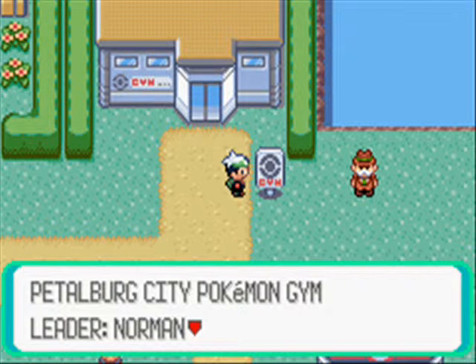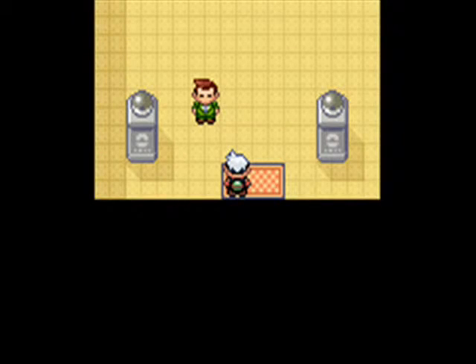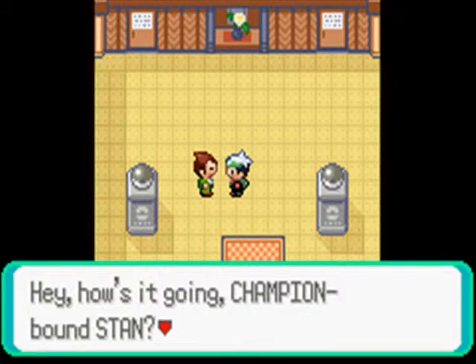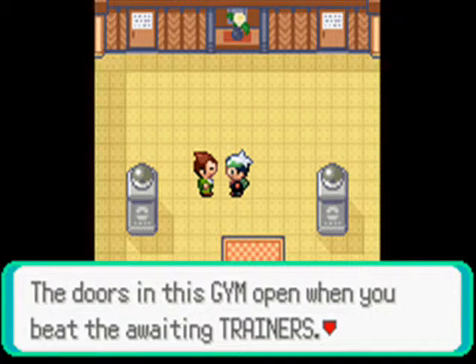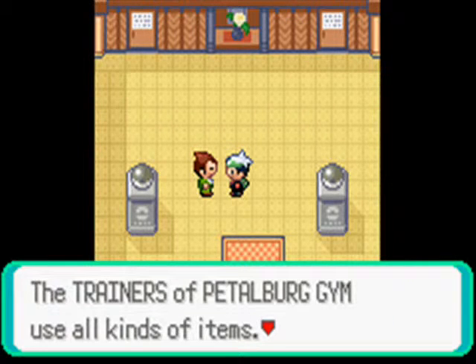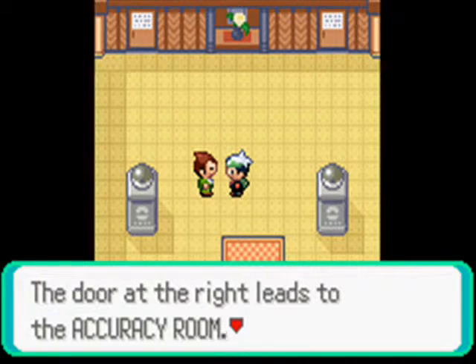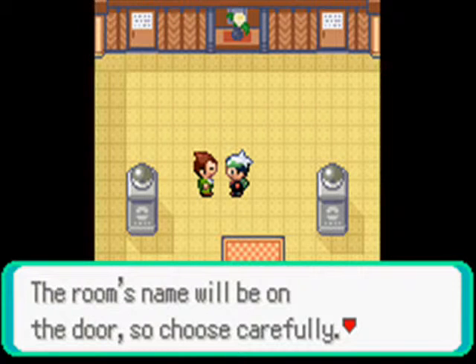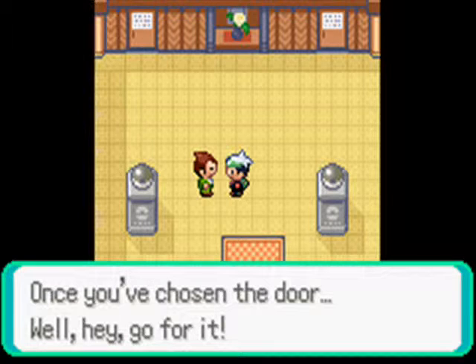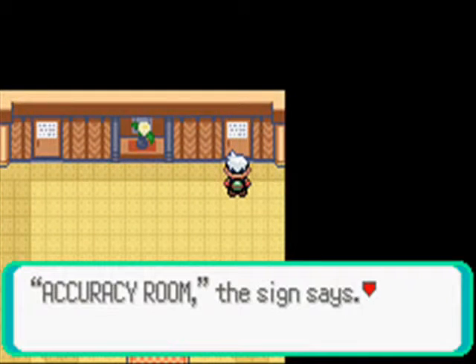Petalburg City Pokemon Gym Leader Norman — a man in pursuit of power. The door in this gym opens when you beat the awaiting trainers. The trainers of Petalburg Gym use all kinds of items. The door at the left leads to the Speed room, the door at the right leads to the Accuracy room. The room's name will be on the door, so choose carefully. Once you've chosen the door, go for it. It splits up into branches, so I am definitely going to face all the trainers. I'll start off with the Accuracy room since I have Skarmory on top.